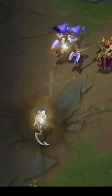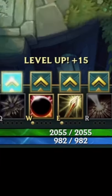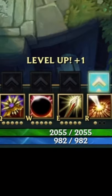Her R is a circle — if you're standing in the center of it, you get stunned; if you're not, you get slowed. Here are the runes. Leveling goes: start W, then E, then Q, then max your E, then max your Q, then max your W. Level up your R at levels 6, 11, and 16.